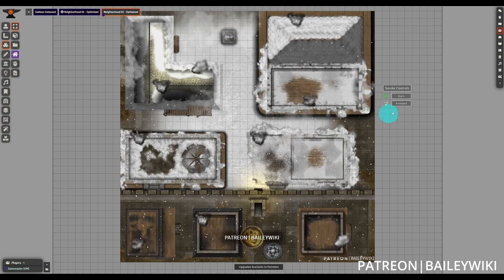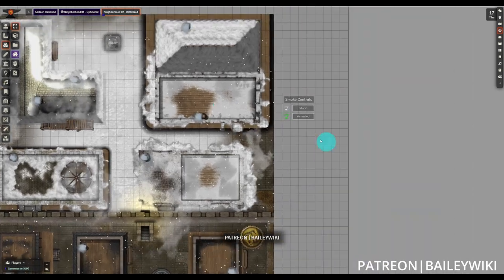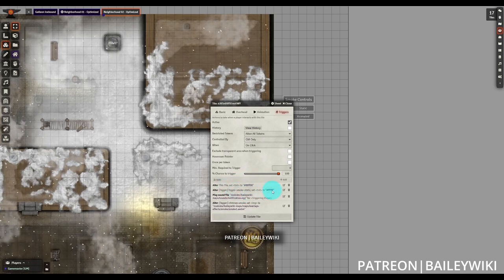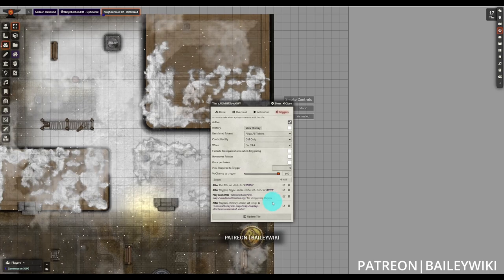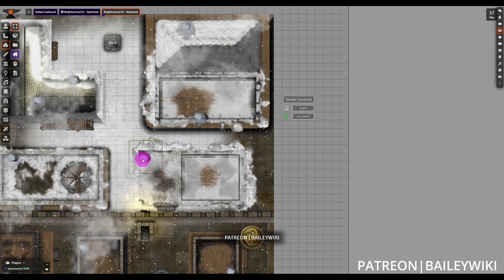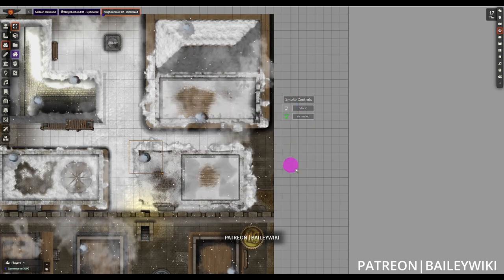Once again we have those smoke effects that can be toggled between animated and static, and clicking on that is going to swap them over for the entire scene — and we will hear that little chime. If you're interested in seeing how this works using Monk's Active Tile Triggers, you can select the tiles and open them up. We can see that we use Tagger to tag them, and then we're able to set the colors of the active and inactive triggers, play a notification sound which you can use for your own triggers as an audio cue, and set the image to the animated version. For the static versions, all of these tiles are tagged the same way and have the action to cycle between one of the static images so when we activate them that's how we get to the static version.